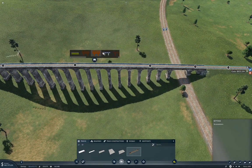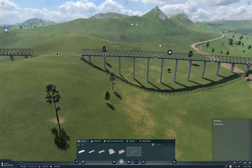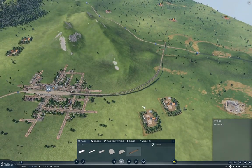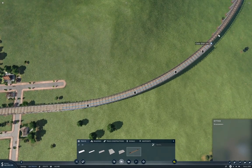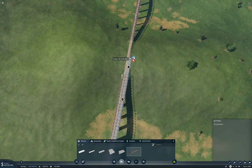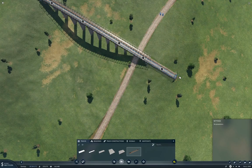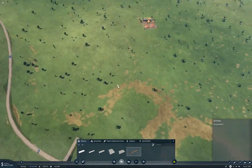We'll go and grab this one. That is acceptable, I think. We'll bring the other track all the way around, up to here, and then all the way across to here. And that gets us across our other line. That works.